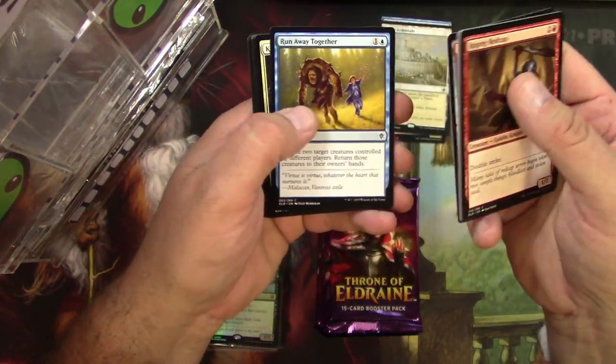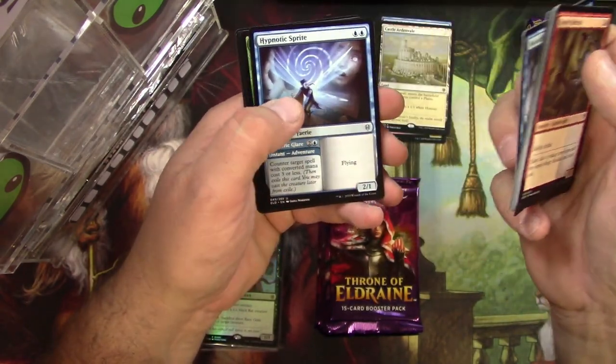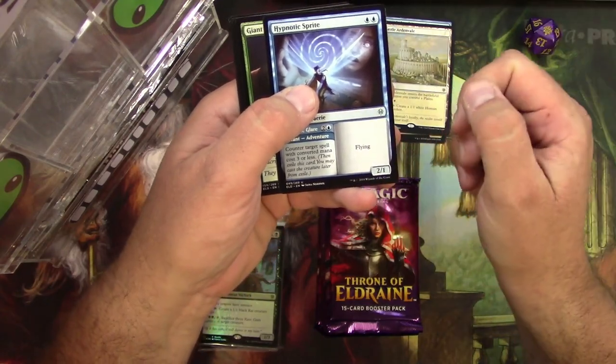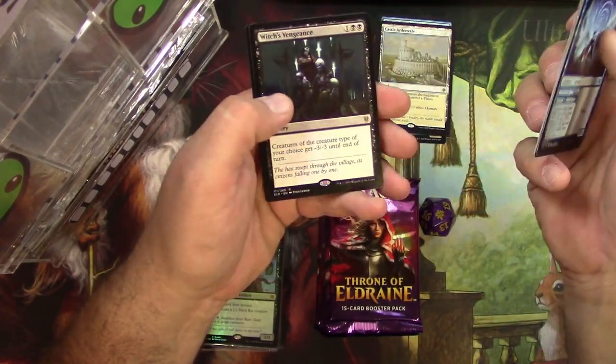That was weird that the token was on the end like that. Pack one uncommons: Hypnotic Sprite, Giant Opportunity, Order of Midnight, and a Witch's Vengeance.